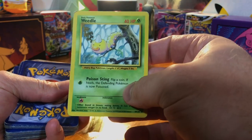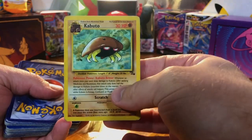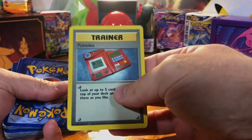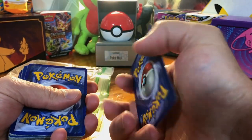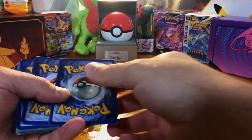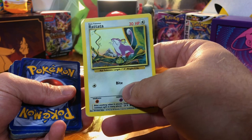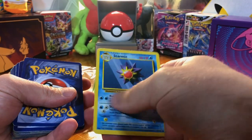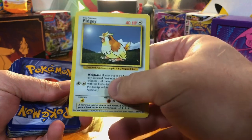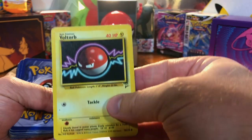Base Set Unlimited Weedle. Kabuto. Ponyta. Pokédex. Gust of Wind. Urgen. Rattata. A regular Base Set Unlimited Starmie. Pidgey. Base Set 2 Voltorb.